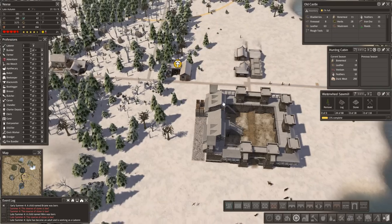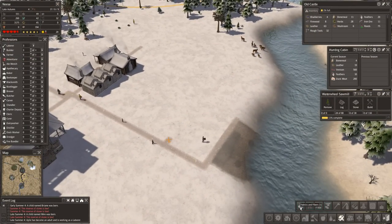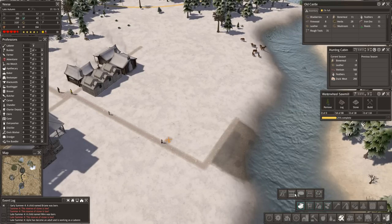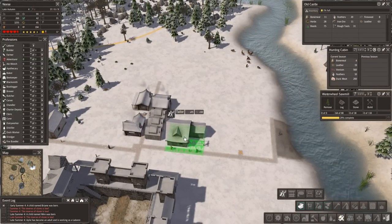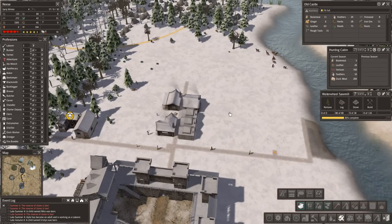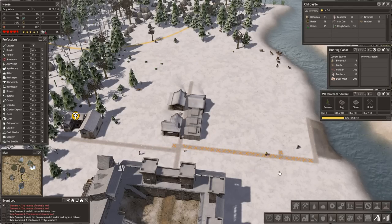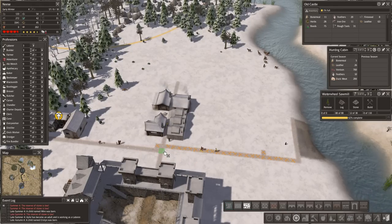Clothing — we've got no clothes at all. So how do we make clothes? Fabrics and fibres, tailor. Weavers we can't make yet. Bedding maker. So we're going to need a tailor because we have no clothes at all. Just wondering whether we're going to change this road here — this road is annoying me. We're going to get rid of all of that and add a stone road in there instead.